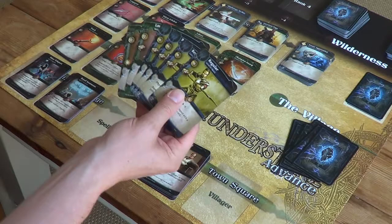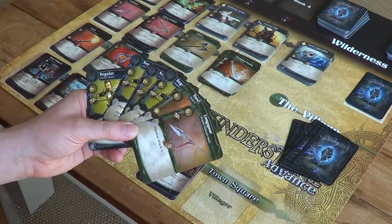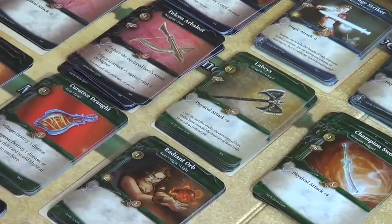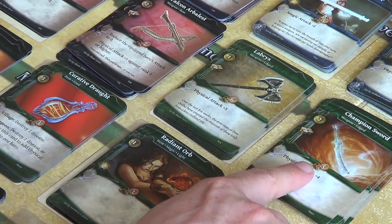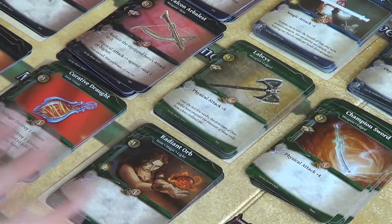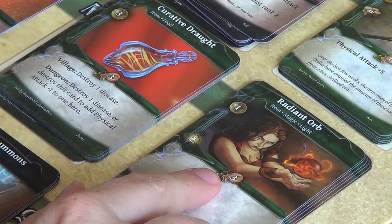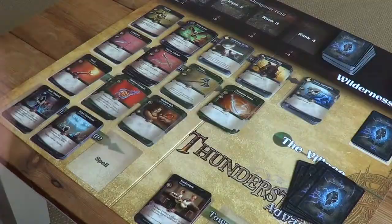Let's go off to the village — I've got four gold to spend. For my turn I'm going to the village with a hand that contains four gold. Looking at the village cards, I check this little purse icon with numbers. The champion sword costs five, another costs six, another seven — I can't buy any of those. The radiant orb costs three, so I could buy that. The curative draft only costs three as well.